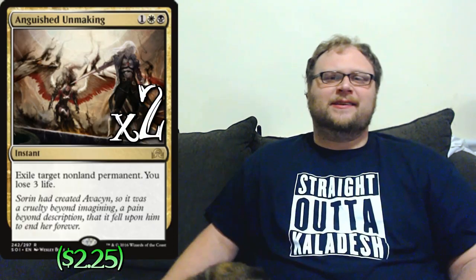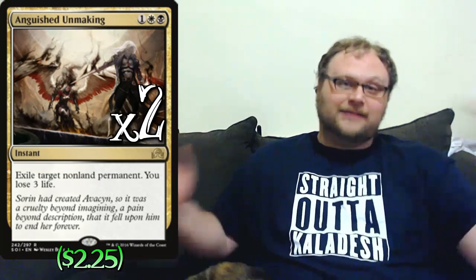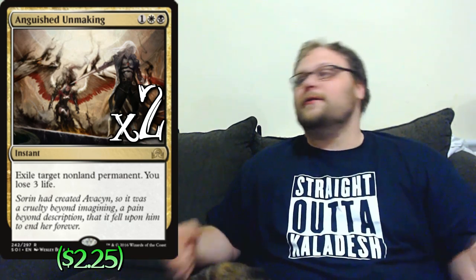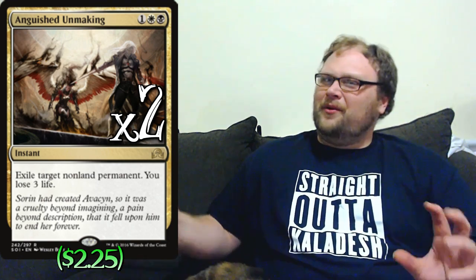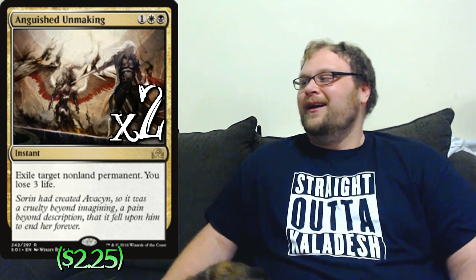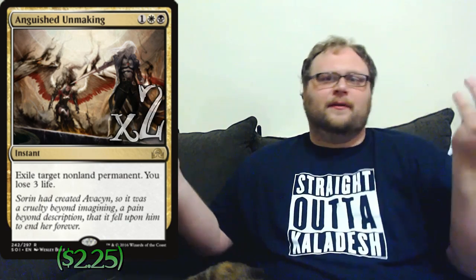As far as removal goes, let's play two copies of Anguished Unmaking, which sort of serves as our Unlicensed Disintegration. In some ways it feels worse — instead of dealing three damage to the opponent, we take three — but it can also take out any permanent, including planeswalkers and non-creature artifacts. That's very important right now. It also exiles, which can be important against graveyard strategies and Scrapheap Scrounger. The ability to take out Planeswalkers and things like Aetherworks Marvel at instant speed is just important enough to include in the main deck, and it breaks up Saheeli Combo — you can target either piece.